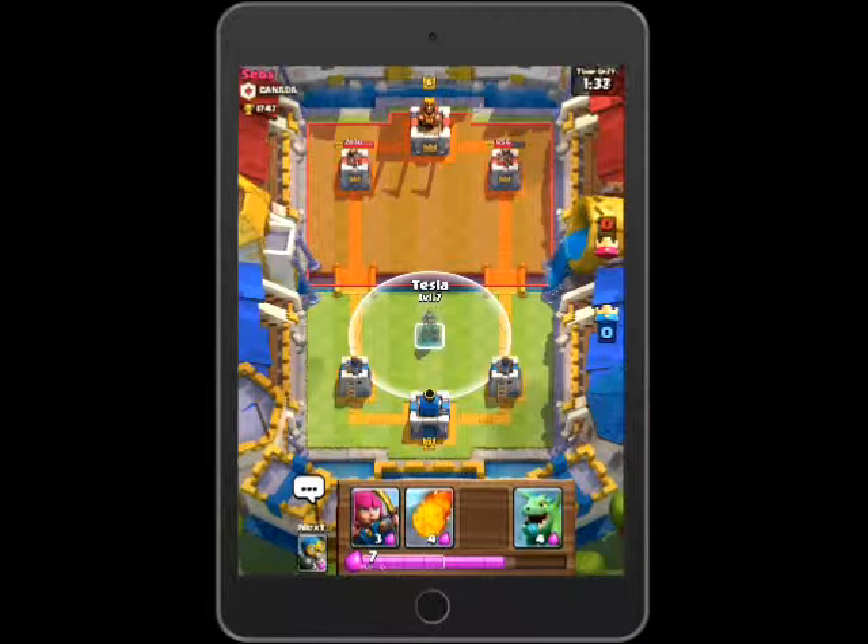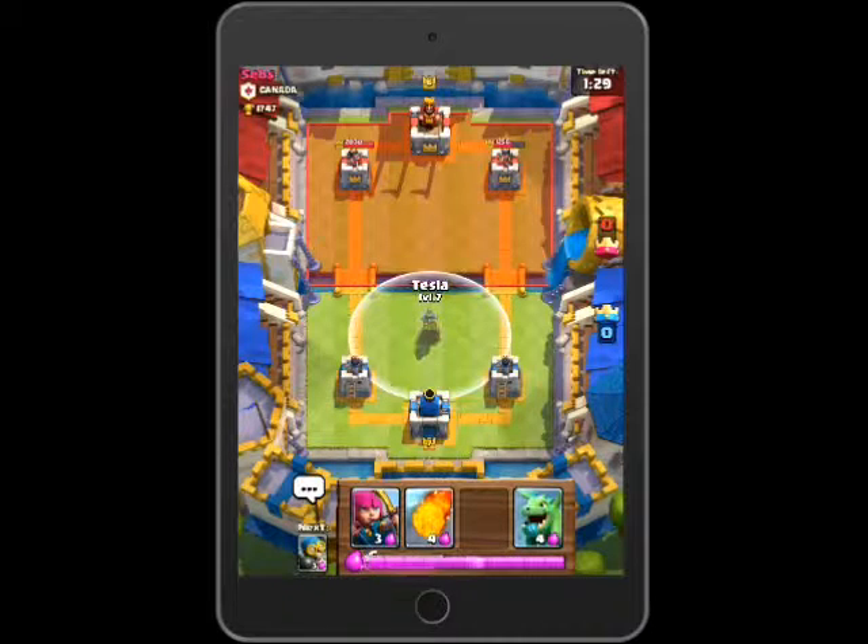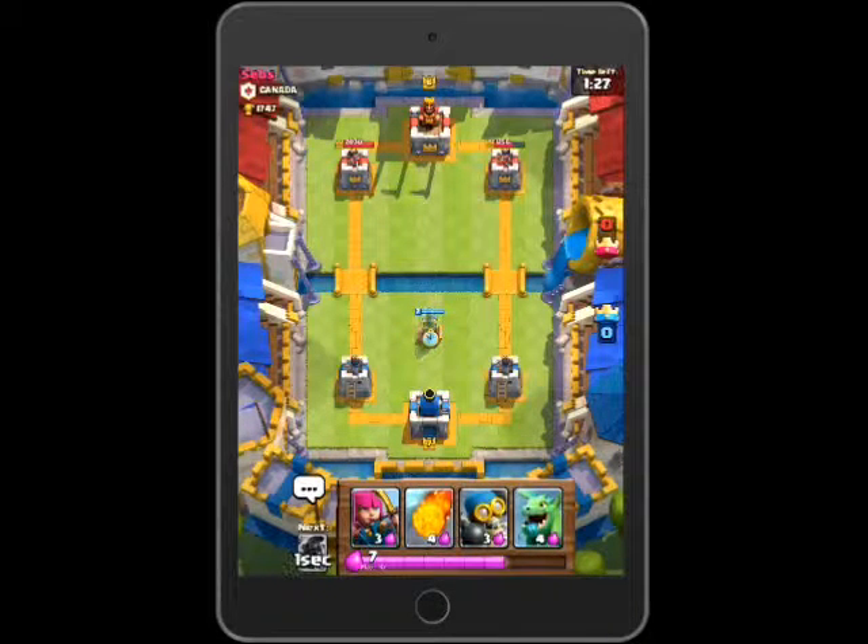We're both waiting. I decide to max out before I drop the Tesla. They're still waiting. He drops the bomber in the back and I have max elixir. I drop archers just to bring it back down.